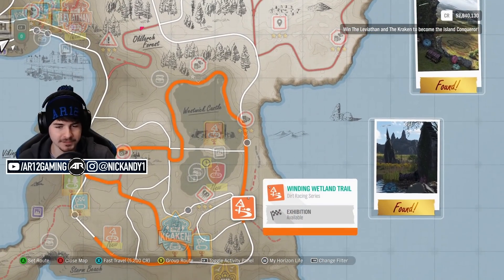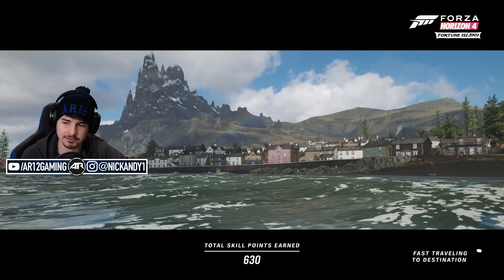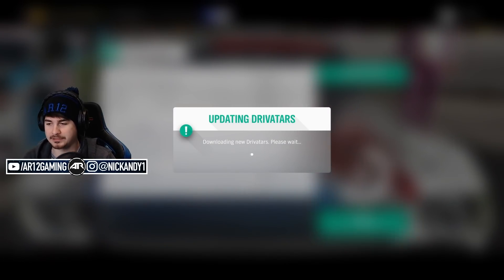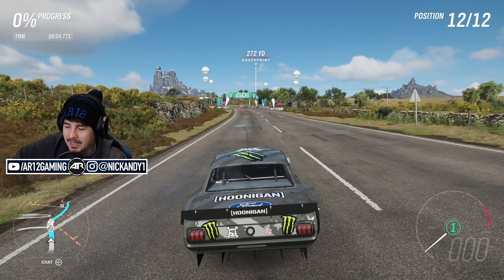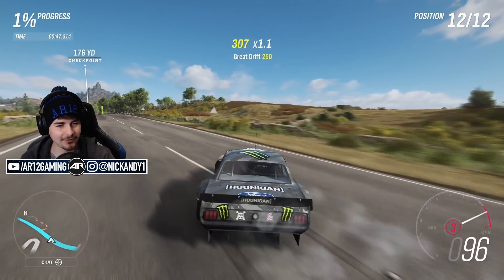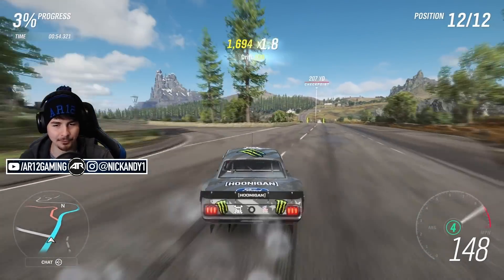I'm gonna give our first attempt a go solo. When we figure out the course, then we'll jump online and have 12 Hoonicorns or Hoonie trucks all drifting together. I'm also gonna put the AI on the hardest difficulty and just let them run away off the start because I don't want to deal with them. Why is an AI in a Torque Stallion? That is a mistake and a half. We'll get this thing ready. Let's give it a go.